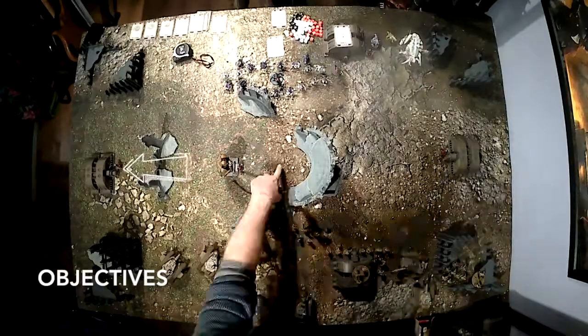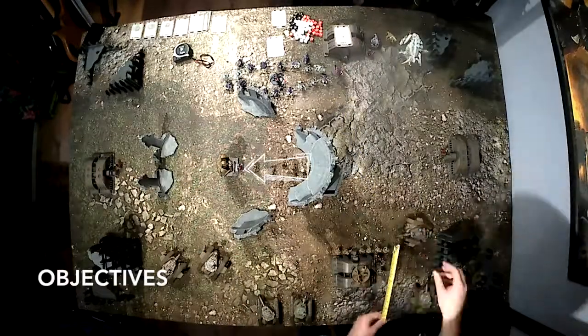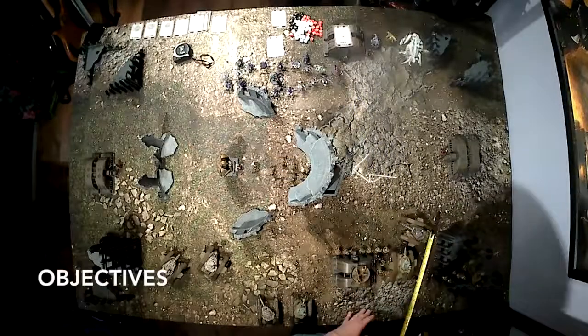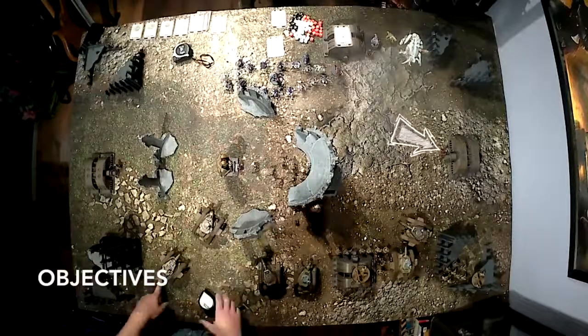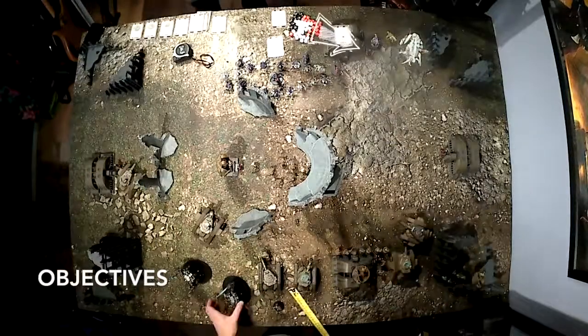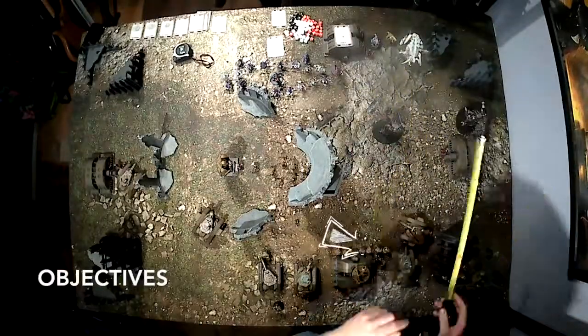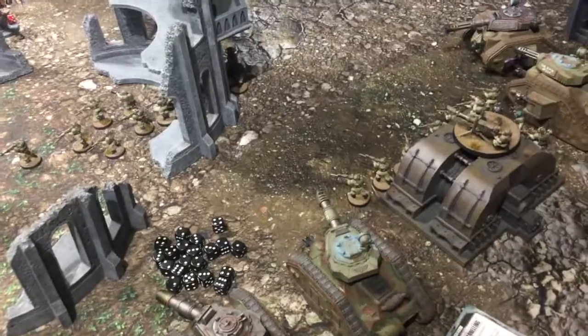So with the Dominate and Destroy mission, you get a point for each objective held at the end of a turn and a point for each unit you wipe out. I move the infantry squad up to claim the two middle objectives, the Tank Commander on the left goes flat out to claim the objective on the left, then I teleport in the Grey Knights near the objective on the right.